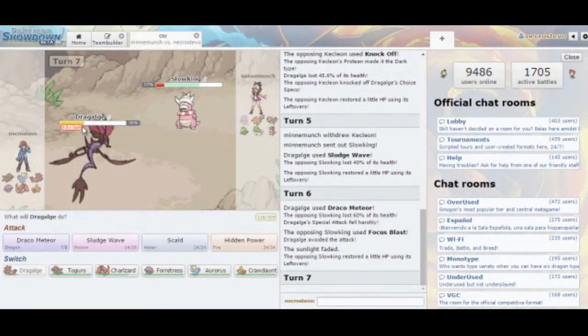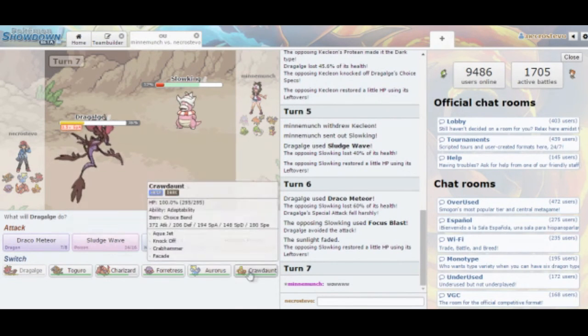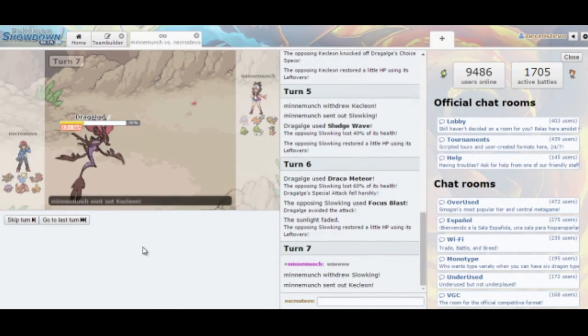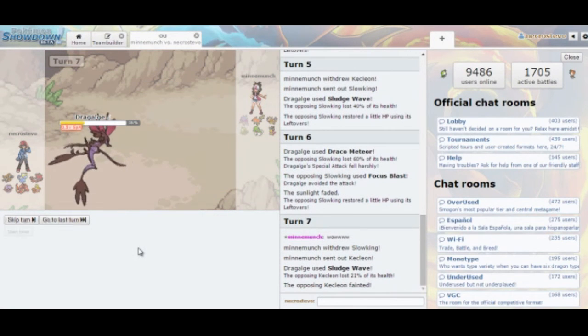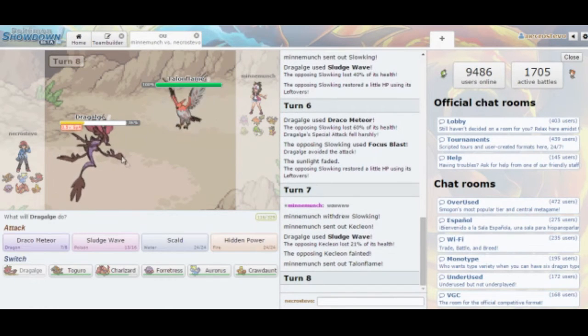Although it didn't matter, because Focus Blast would not have done very much at all to Dragalge. I'm going to go for Sludge Wave now because I don't want to miss another Draco, and he might switch into Gardevoir while expecting a Draco. Kecleon comes back in — we take out Kecleon. That overprediction there might have cost him just a little bit.